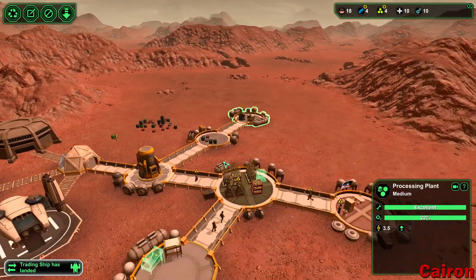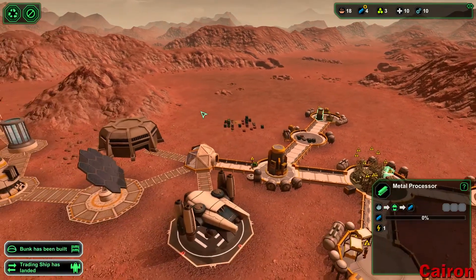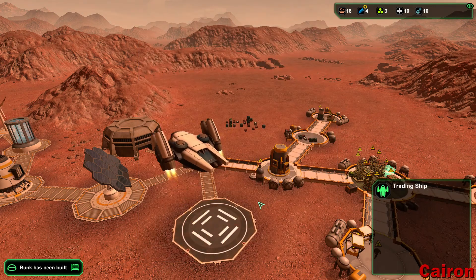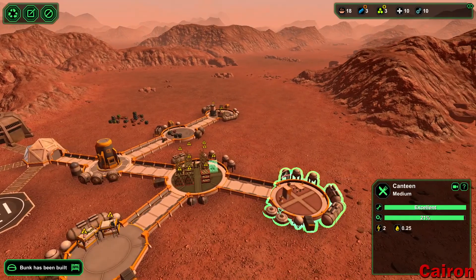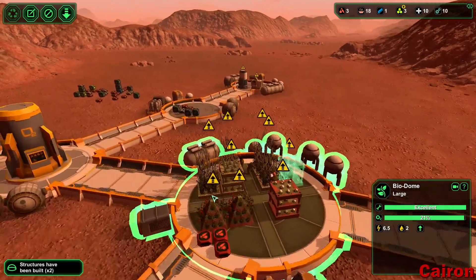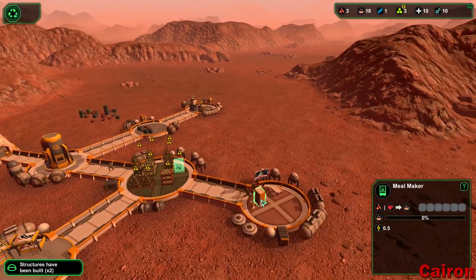We're going to increase priority on food and steel — those are going to be the big ones. We've got some stuff for trade — 65% is complete garbage, I don't even know why he bothered making the trip out here. Look at all that food coming through! That is fantastic.